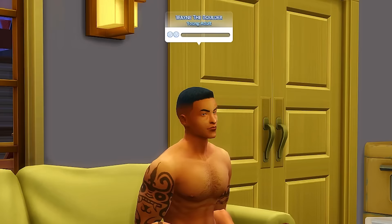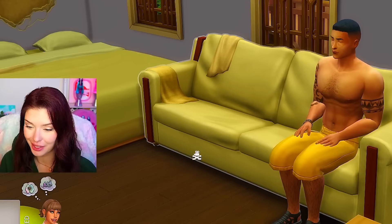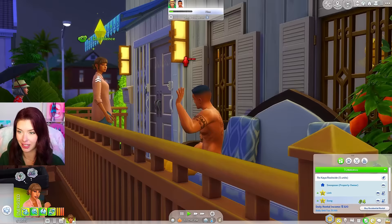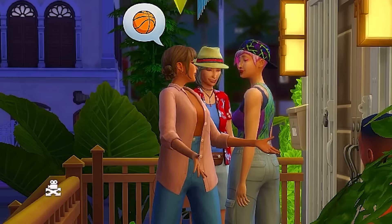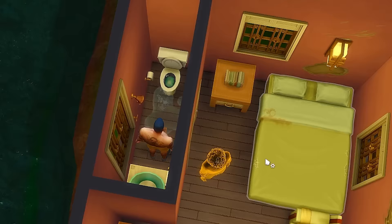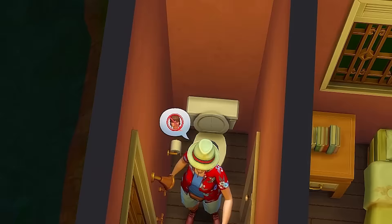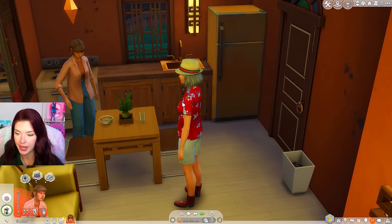Wayne the Boulder — what the heck? This is quite the character. This must be one of the new sims here. Wayne the Boulder is a very intimidating name and he immediately doesn't like me. Everyone likes me! Mika is so nosy — she just came to check out the new neighbor. We have a ghost! Didn't I have a rule that there was no ghosts allowed? And he broke it. Now I have to repair that myself. Why are you yelling at me now? This career is not for the faint of heart.